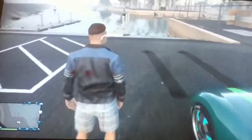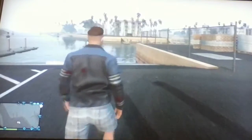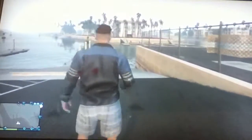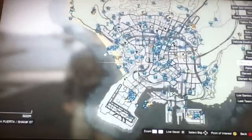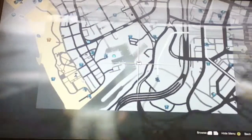Today I'll be showing you a GTA Online glitch that allows you to walk on water. The first thing you're going to have to do is come to this location on the map — it is right next to the helipad that is near the airport.